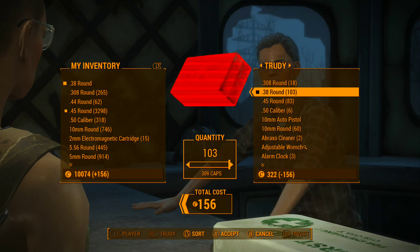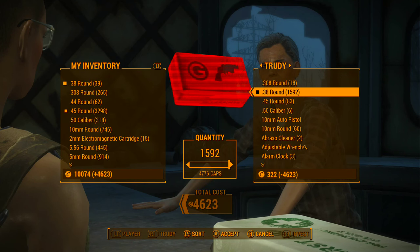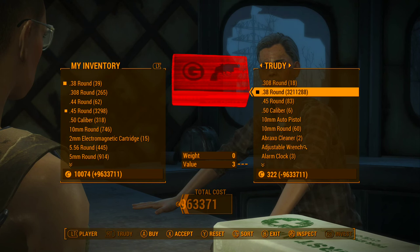So for example, right now she owes me 156 caps, so I'm gonna buy back roughly around 120 caps worth of ammunition. And if you've done that correctly, you can just select the ammo in her inventory and keep tapping A. You'll notice that the caps are going up way faster than the other method, so yeah, this is a lot easier on your controller.